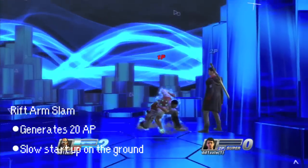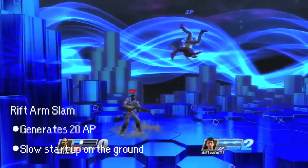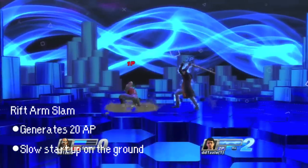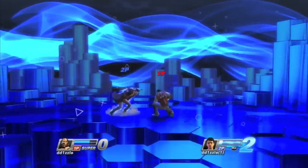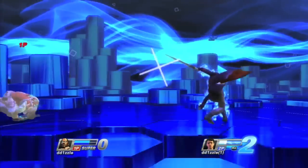His down square is a ground pound and it'll get you out of a lot of trouble, but try not to activate it unless you're in the air. The startup time makes it pretty much useless on the ground. If you can land the hit, it leaves your opponent in a juggle state when you start on the ground; if you start in the air, it knocks them away. I don't recommend using it.